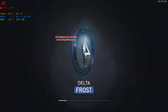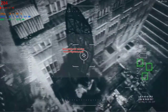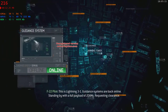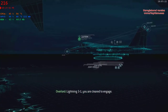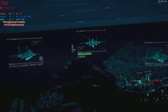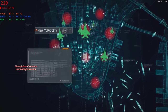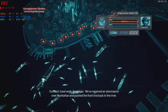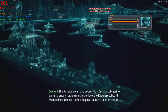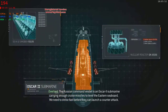Welcome back. And now it's time for Hunter Killer. Boom! Take that, Russians. Good work, Sandman. We've regained air dominance over Manhattan and pushed the front line back to the river. What's our next target? The Russian command vessel is an Oscar II submarine carrying enough cruise missiles to level the eastern seaboard. We need to strike fast before they can launch a counter-attack.